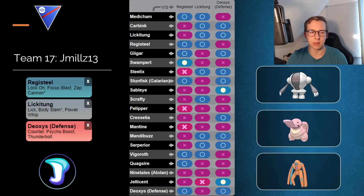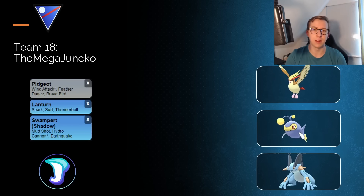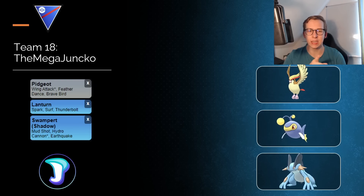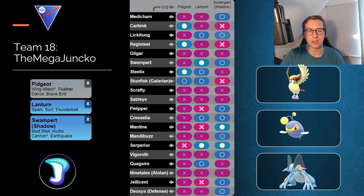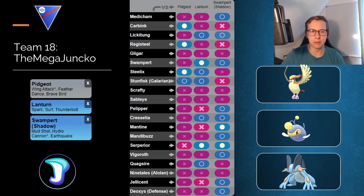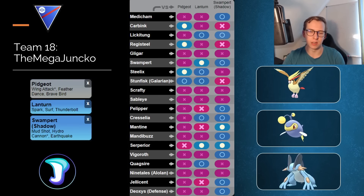Next is more of an OG classic line — Flier plus Water has been around since Season 1, but not very common nowadays. Back in the day you'd run Skarmory in the lead, but Skarmory is in a different spot now. Hopefully we get Generation 8's Steel and Flying-type Corviknight soon, which would be great for both Great League and Ultra League — I made a video about that too. Pidgeot is very strong in this meta, with Lanturn as the safe swap and Swampert rounding out the team. Looks like a solid lineup and I might want to try this one out.